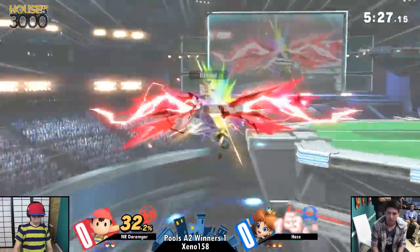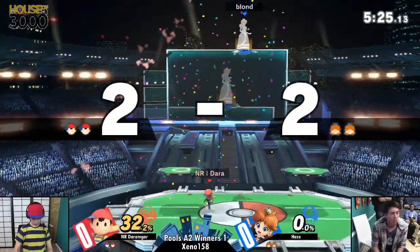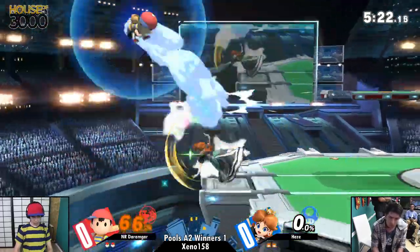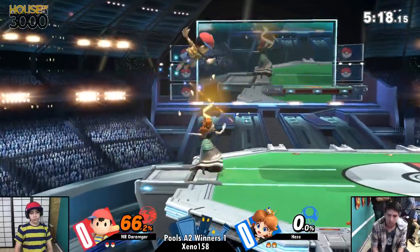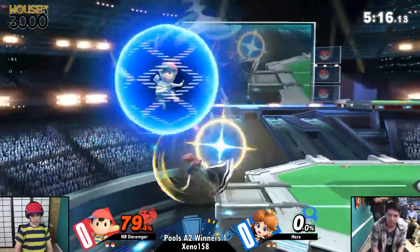There goes side B. It may be punishable — I've seen side B punish before. Up air's going to be enough. Nice, nice. The move — a lot of people were doubting it because Ness's up air was so strong in Smash 4 as an option. But in this case, yeah, it's still real good. Nice back air.